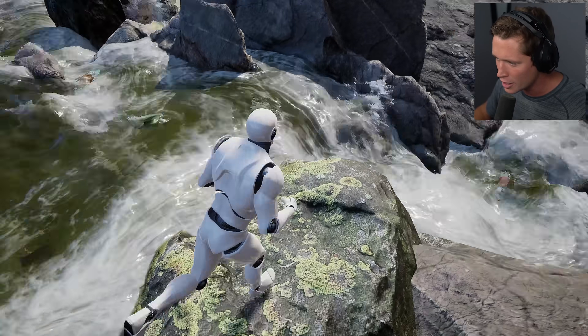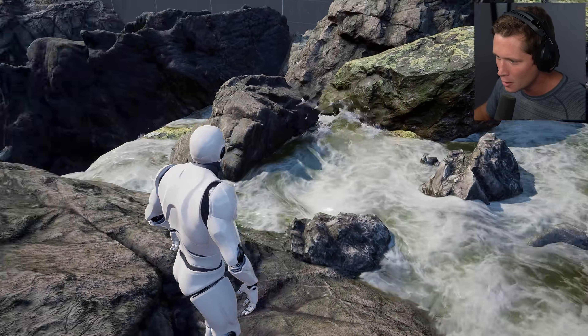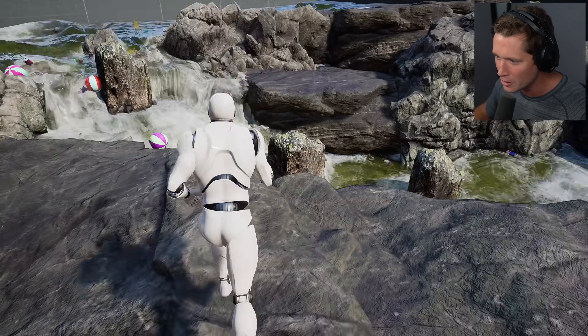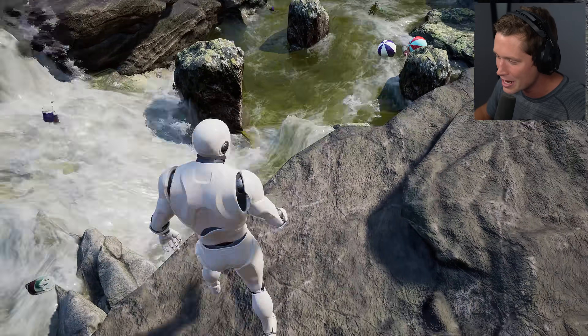Look at how the water's finding the path of least resistance, moving in, filling up all these little holes and cubbies and everything, and making its way downhill. The debris falling with it. Look at the debris getting caught in these little vortexes here before continuing to make its way.